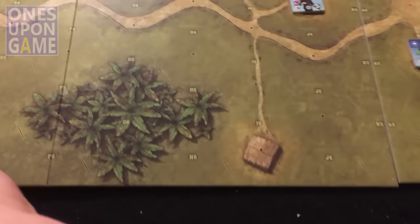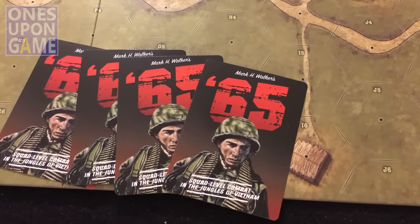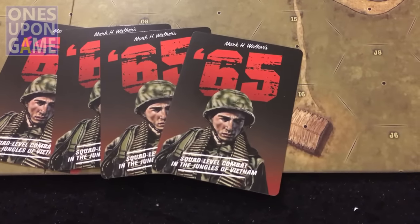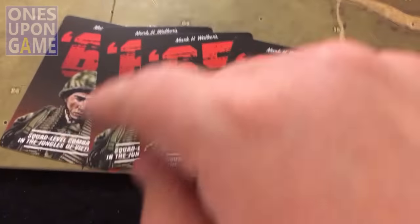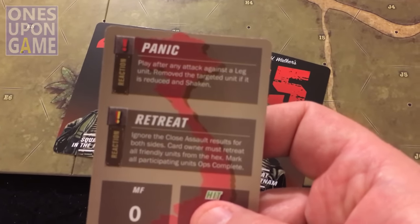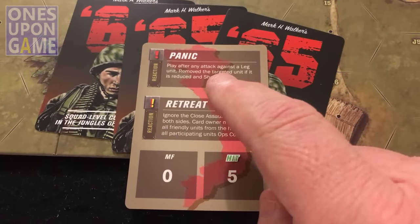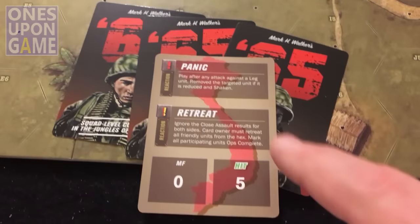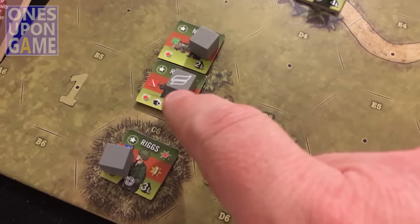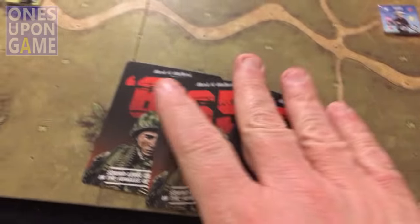Americans got the initiative this turn. Now I've got my four cards here and since I won, I'm supposed to lose a card. I do a roll one through four - I get a one, so I'll lose the first one, which is a panic card. That's a good card to have, because if the Viet Cong had this - play after any attacking leg unit - you can remove him. So if the Viet Cong had had this, since this guy was shaken and reduced, they could have just removed him from the game.